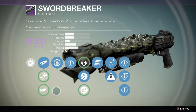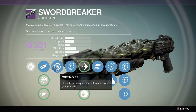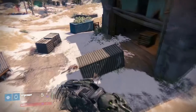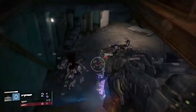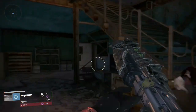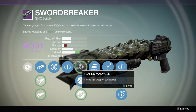Next we have the Grenadier perk. Grenadier is really helpful due to the recent update that increased shotgun damage up to 100 percent. You can easily get about six shots and then get your grenade almost back. Mix this in with armor that has high Discipline and you can essentially get grenades every 20 seconds or so — a really good perk for this gun.